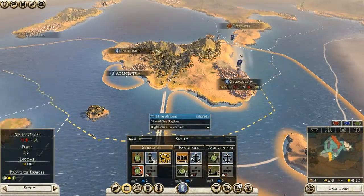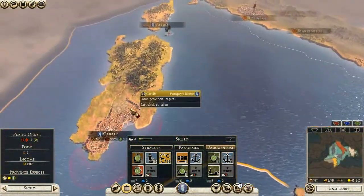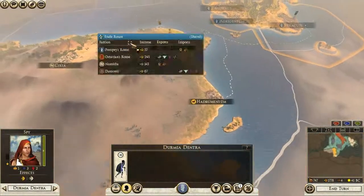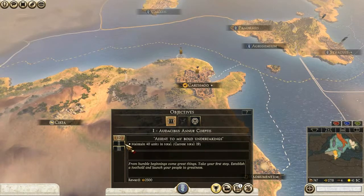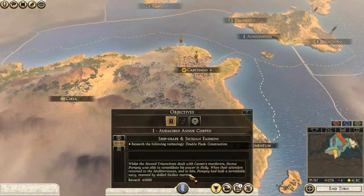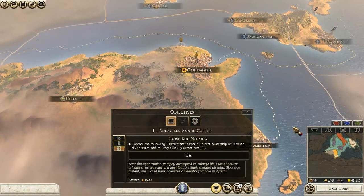Let's convert this to a garrison building — it will cost me some money, but right now I probably need the security more. Let me check my objectives: I need to maintain 40 units in total, which shouldn't be that hard, and research the following technology: Dual Plan Construction. Historically, whilst the Second Triumvirate dealt with Caesar's murderers, Sextus Pompey was able to consolidate his power in Sicily. When they returned to the Mediterranean, Pompey had built a formidable navy manned by skilled Sicilian marines — so we're going to do that too.